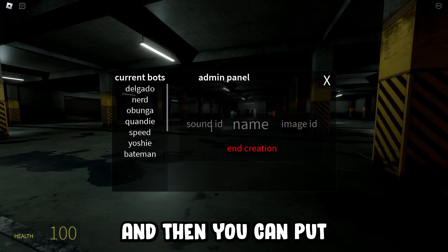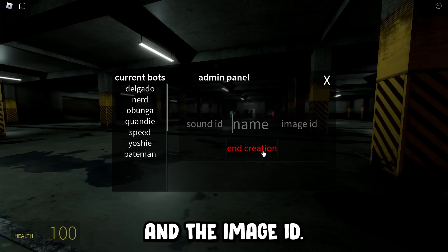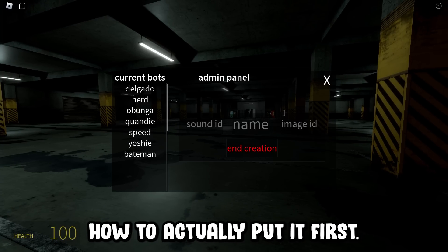Click on 'Create the Bot' and then you can put in your sound ID, the name that you want it to be named, and the image ID. I'll be explaining how to actually put it in first.